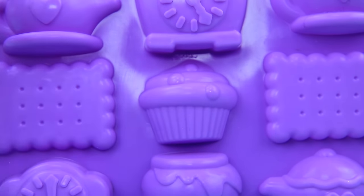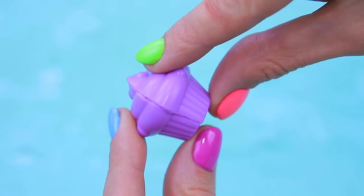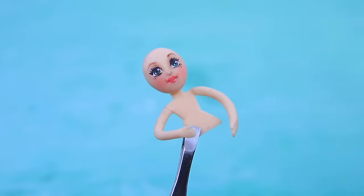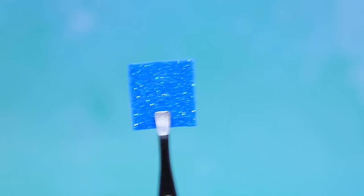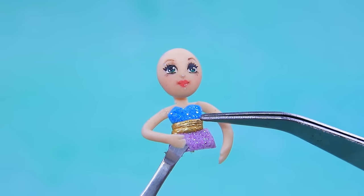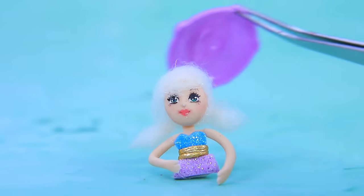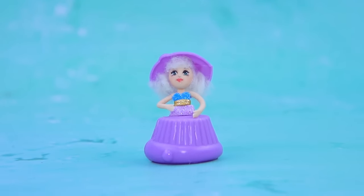We have a silicone cupcake mold — wait, we have two! Make a whole cupcake. Shape a face out of modeling clay — now we have half a cute little doll. Make a corset out of foam paper. Add a skirt and a belt. We can make hair out of fluffy wool. The hat and skirt are done — this cupcake doll is so cute!